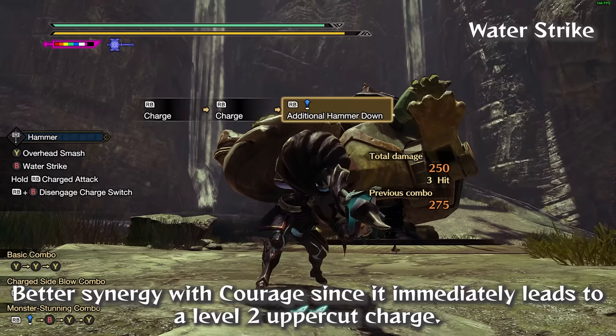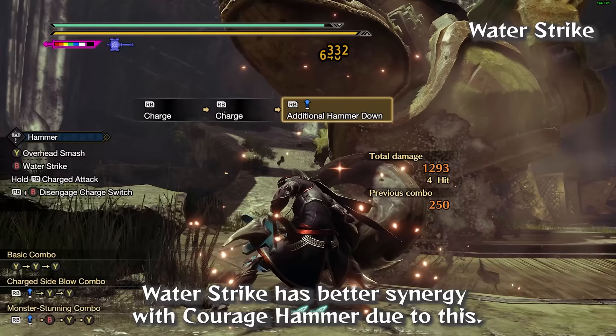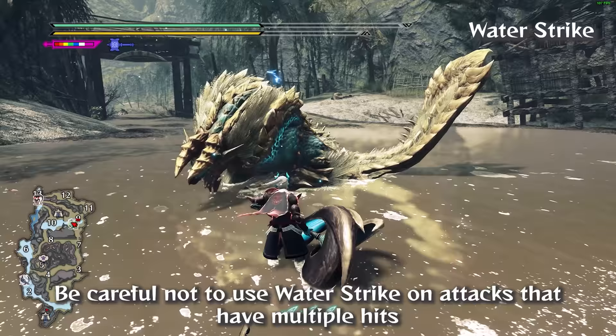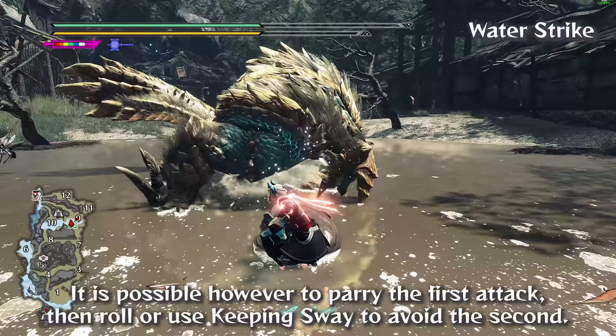If you use Courage Hammer, pressing the charge button right after the golf swing immediately charges your Hammer to Courage level 3 — giving Water Strike better synergy with Courage Hammer. Be careful not to use Water Strike on attacks that have multiple hits or against monsters who will attack twice in a row, or you will often be vulnerable after parrying one attack. It is possible to parry the first attack, then roll or use Keeping Sway to avoid the second.